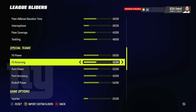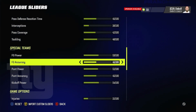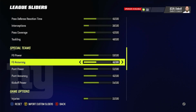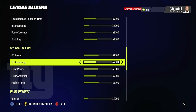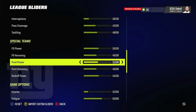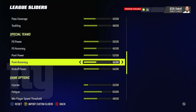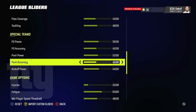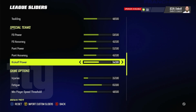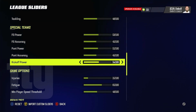Field goal accuracy is also balanced off the best kicker — if you don't have a really good kicker and he's missing kicks, that's realistic. Punting power is at 51, which seemed really good. Punt accuracy means a great punter will be accurate while a 78 overall punter will have room to improve. For kickoff power, NFL kickers try to kick it out of play, so 54 as a slider is perfect — they kick it out sometimes but not every time. That's really nice.